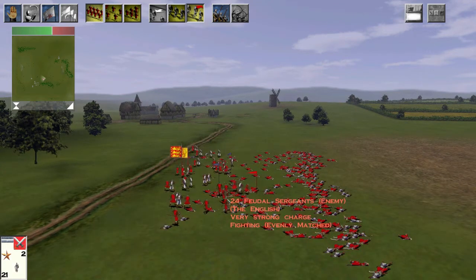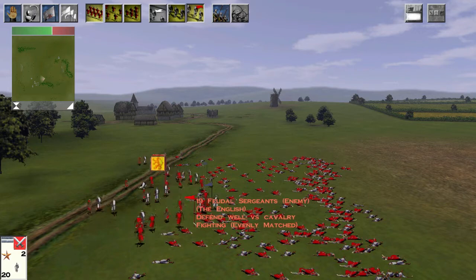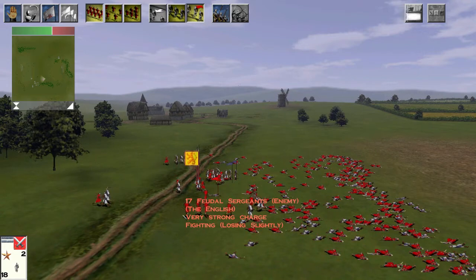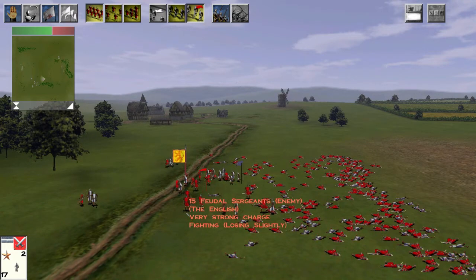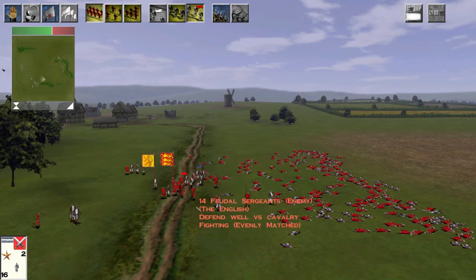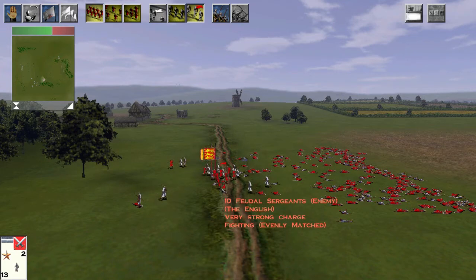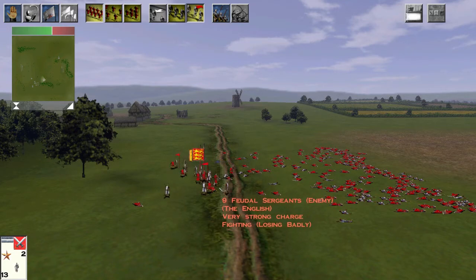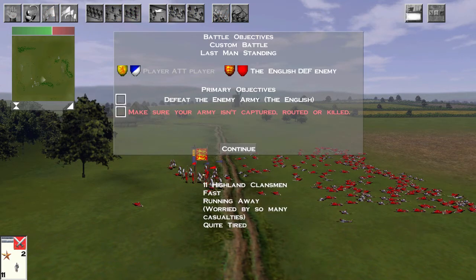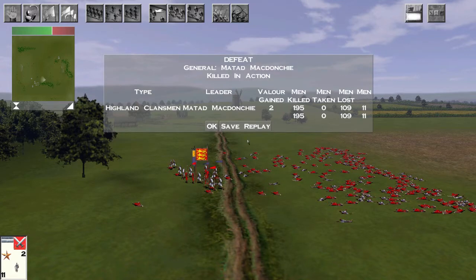Things do begin to swing the Feudal Sergeants' way as they begin to outflank the Highlanders who have charged in on a more narrow plain. I'm going to spoil this — the Highland Clansmen lose, but not for the reason you'd expect. The General of the army has been slaughtered by the perfidious foe. Yeah, the General died at the last minute, but there were still fewer Feudal Sergeants than Highlanders, so the unit won.